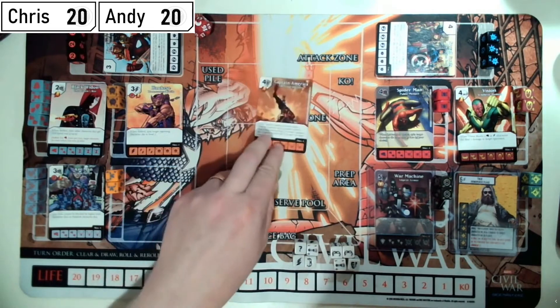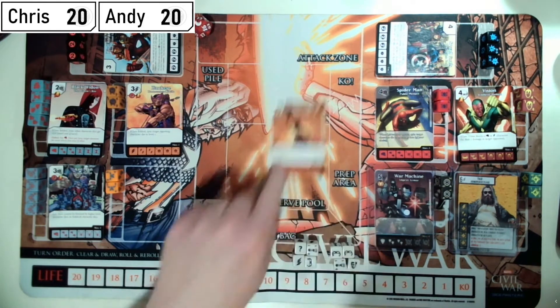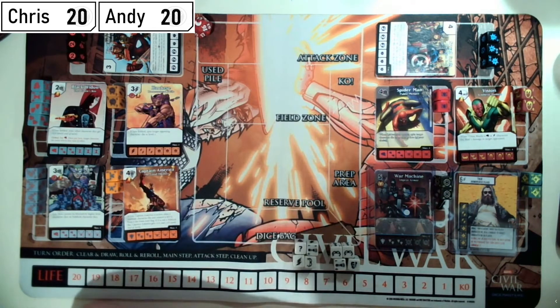I've also got Captain America: when a sidekick die I control is KO'd, I can prep a die from my bag — if it's not a sidekick die, Captain America gets plus one attack and plus one defense. I've never used that one before; sounds a bit janky, might work, might not. And Spider-Man Public Menace: when he attacks, turn target character die to an energy face of my choice — that's pretty nasty.